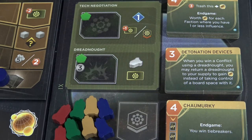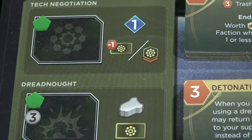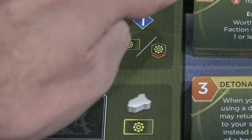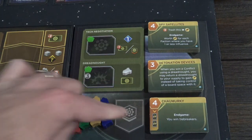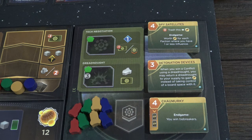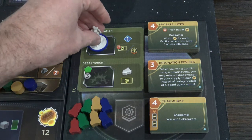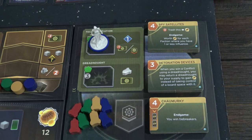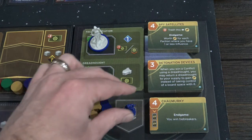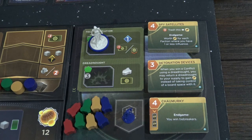All of this portion of the board is for Ixian technology and dreadnoughts. We see some new icons — this symbol right here means that you can purchase any of these tech upgrades for minus one Spice. Please notice that they all have a Spice cost associated — that's how many Spice you need to expend to purchase the upgrade. So if you take your agent and place it on the tech negotiation space, you can either purchase one of these technologies for one less Spice, or you can take a troop and place it on this space.